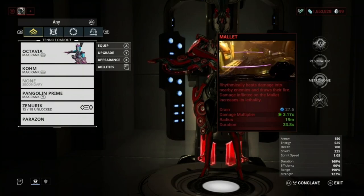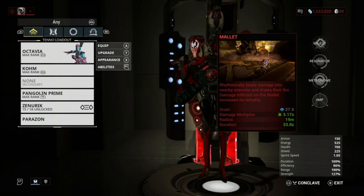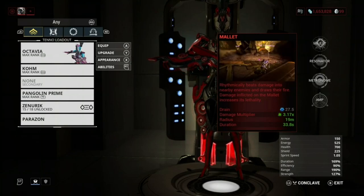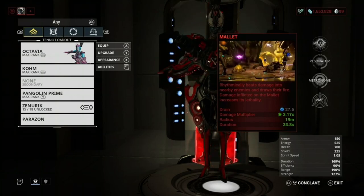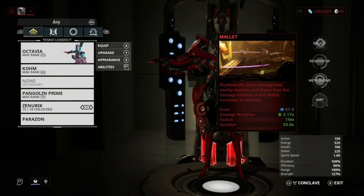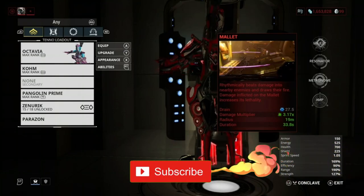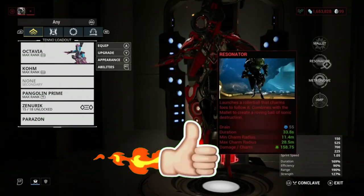First is Mallet. Rhythmically beats damage into nearby enemies and draws their fire — damage inflicted on the mallet increases its lethality. Basically, when an enemy does damage to this ball, it absorbs that damage and then deals it back to enemies. This only works if the enemies shoot at it, so it can be situational for DPS. The more damage enemies do to it, the more damage it will do back — which is absolutely amazing.